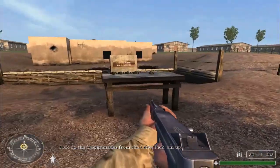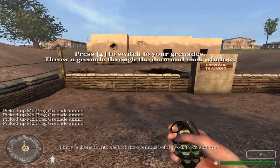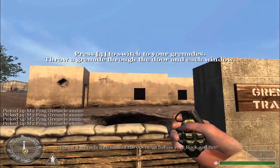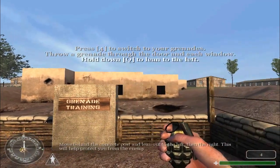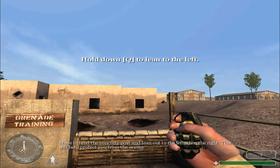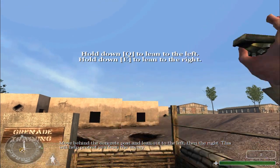Pick up the frag grenades from the table. Throw a grenade into each of the openings before you. Rock and fire. Move behind the counter. Lean out to the left, then the right. This will help protect you from the enemy.